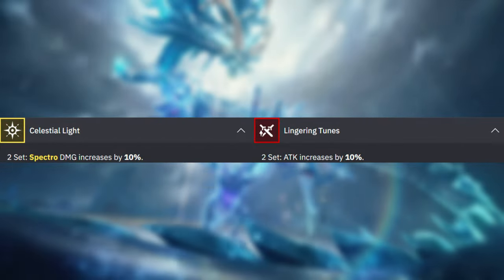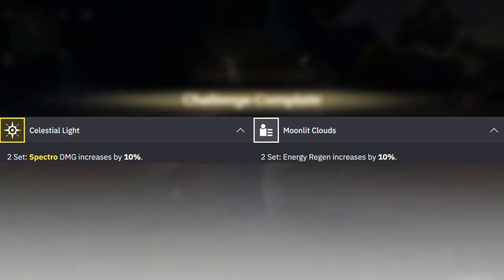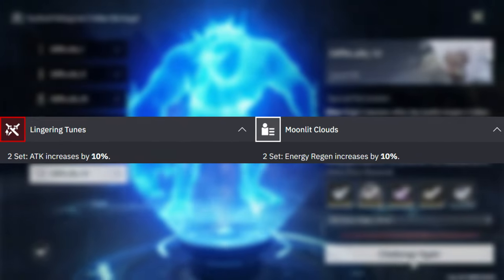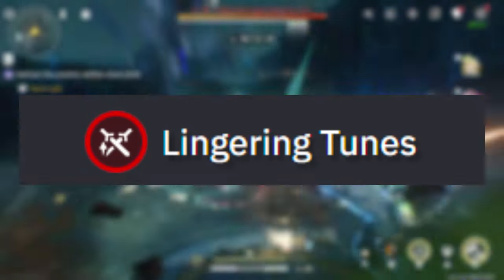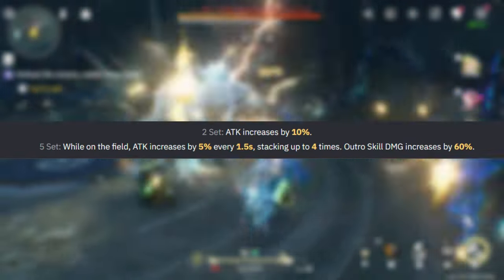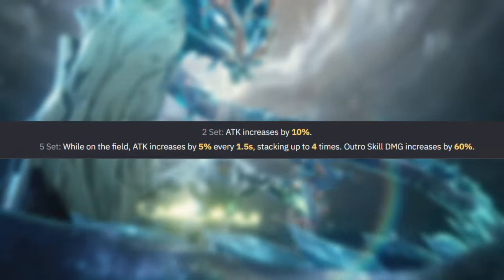Since Jensil's a main DPS, you can use the 2-set Celestial Light and 2-set Lingering Tunes, which will give a 10% spectral damage increase and a 10% increase to attack. There's also the 2-set Celestial Light and 2-set Moonly Clouds, giving a 10% spectral damage increase and a 10% increase to energy regen. We also have the 2-set Lingering Tunes and 2-set Moonly Clouds, giving a 10% attack increase and 10% energy regen. Lastly, the 5-set Lingering Tunes increases her attack by 10% with the 2-set, and by 5% every 1.5 seconds on field stackable 4 times for 20%, and increases her outro skill damage by 60% with the 5-set.